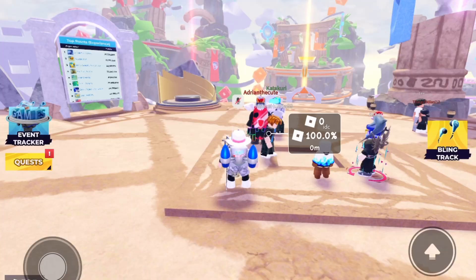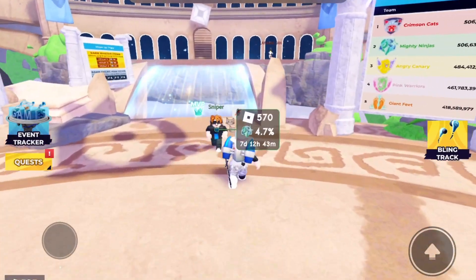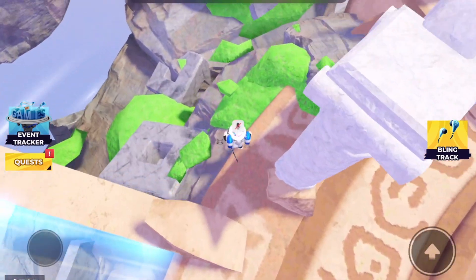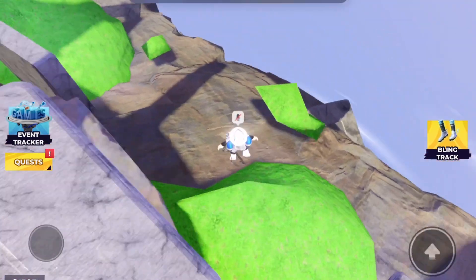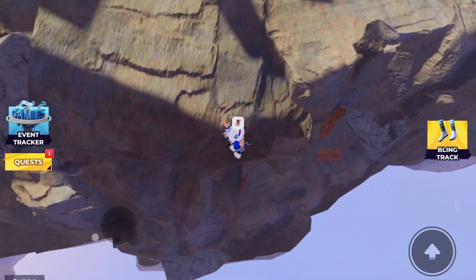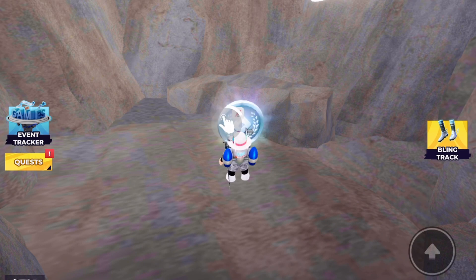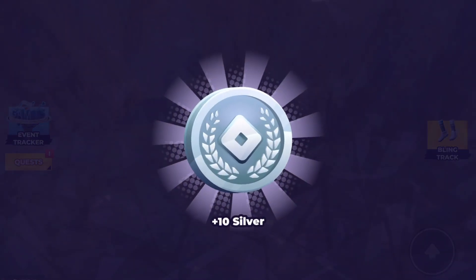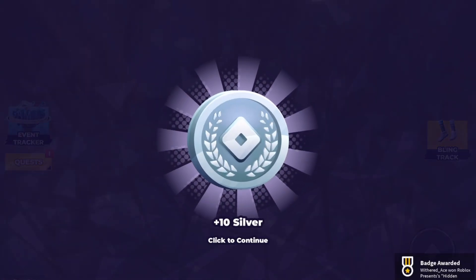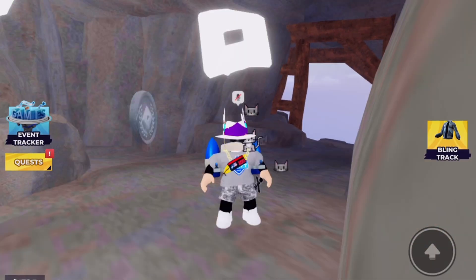Once you join the Games Hub, we're going to be getting some silver. You just want to follow where I go — there's a little secret cave all the way in the back. You just walk in and collect it, and it is that simple. You can get 10 silver just like that — super easy.